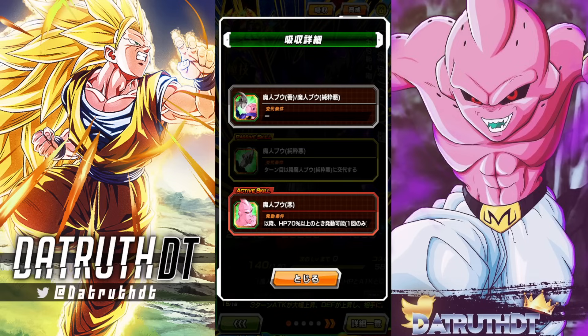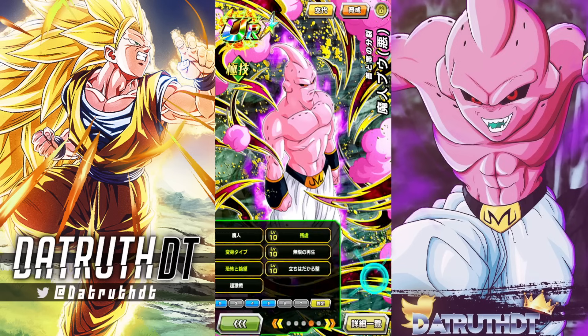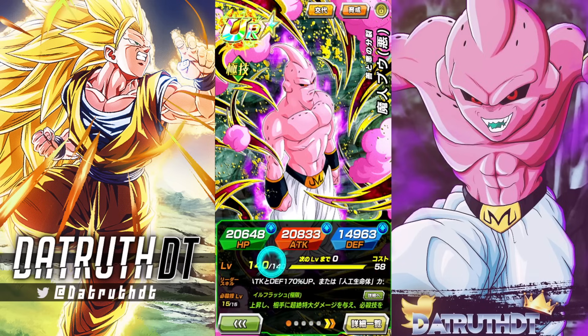So there was Evil Boo. We can do the active skill — turn six is the earliest. The 70% HP condition is not going to be a problem on the Boo team since we heal up way too much. Then we come out into Super Boo — super attack changes, passive changes, and some links change as well.